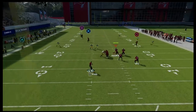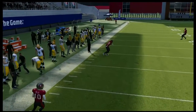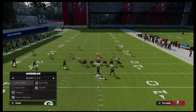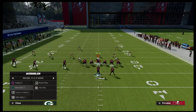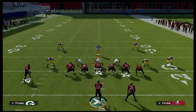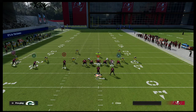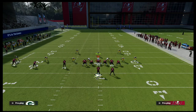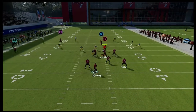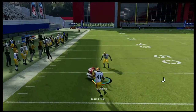Your tight end post becomes your best route, but if you try to throw to the sideline that corner breaks on the ball and gets into that throwing lane. Depending on which hash mark you're on — if you're on the left hash — the post will sometimes pull that cloud so far inside that he'll actually play the tight end post right there, so you can throw it.